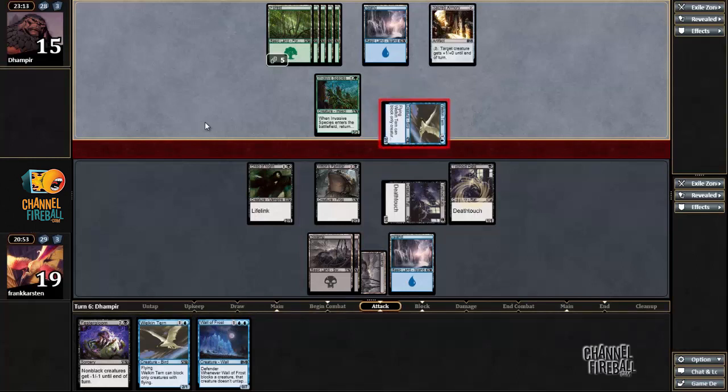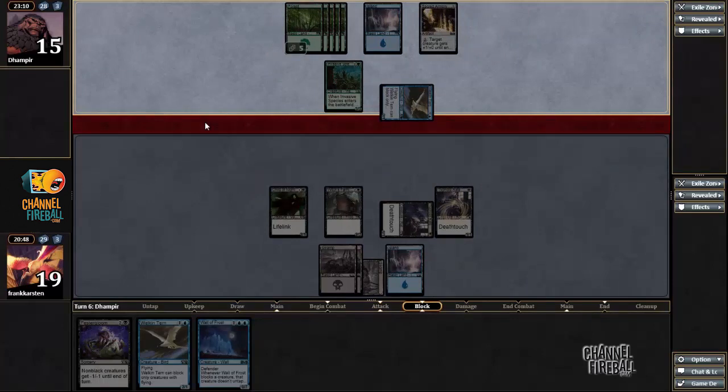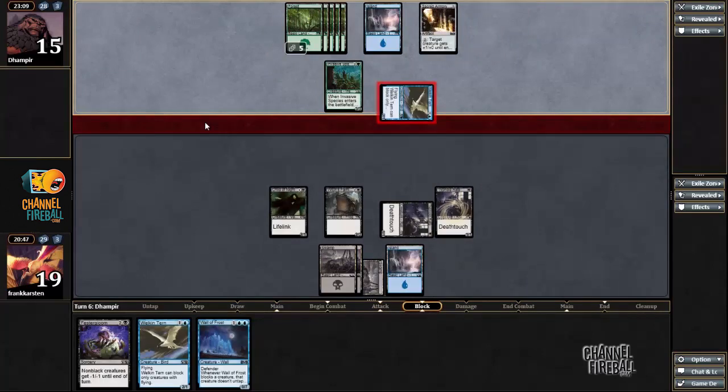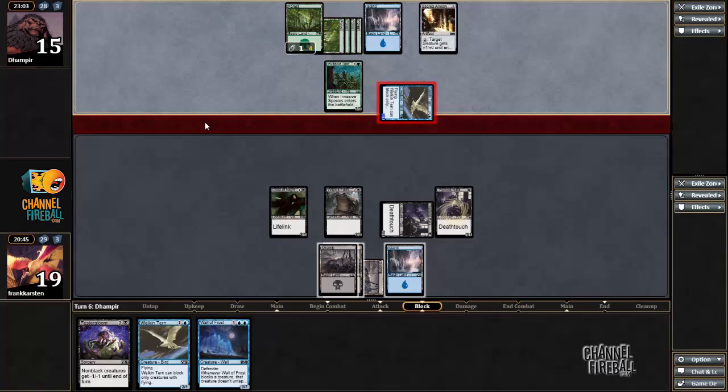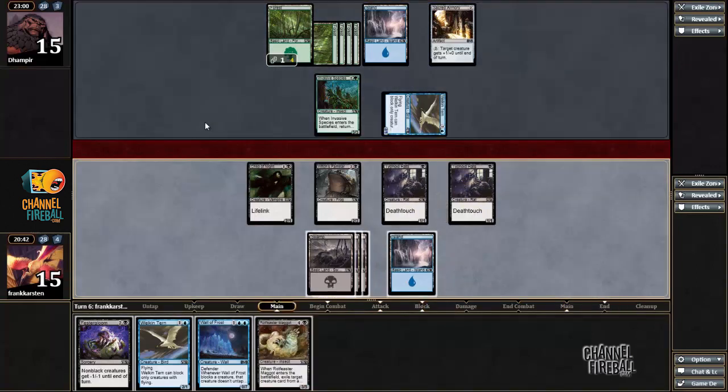Or maybe he's bluffing it and he's sitting behind his computer saying, 'You're so smart, thinking you're playing around Peel from Reality while I had nothing at all.' Either way, we'll see. I guess if all he's doing is just pumping his Walkin Turn, I have to start doing something at some point. I cannot just be attacking with Typhoid Reds, because eventually I'll just lose the race to his Walkin Turn. I don't want to be playing my Walkin Turn before my Faster Gloom, so I'll give him a chance to use his Peel here.